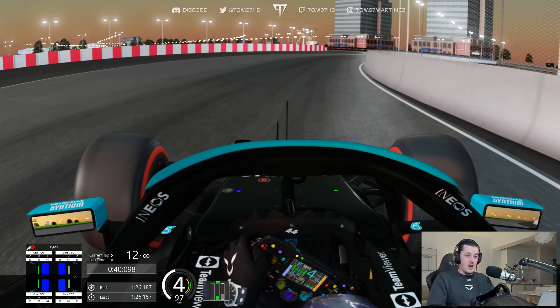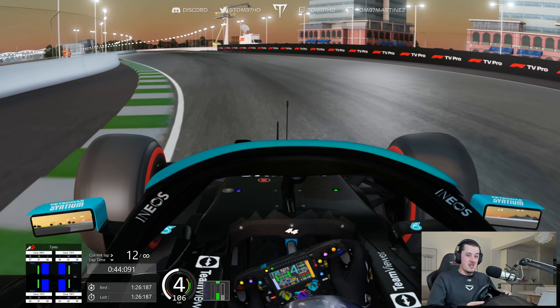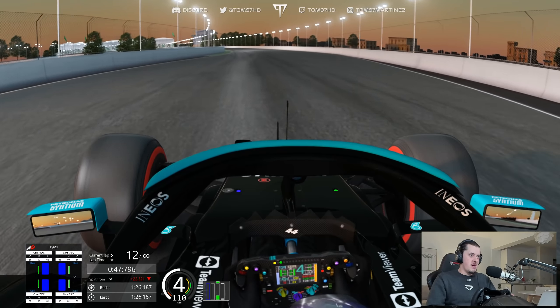And that's even, I think, a fraction quicker than what I've done in the F1 game actually. I think in F1 I did a 26.2-something. So yeah, we've done it. It goes to show how close Assetto Corsa is and how much of a challenge it is to get the right lap time. And even F1 is not too far off around here. Anyway, there are no replays because this mod does not have replay cameras for the track, so let's move into the setup.